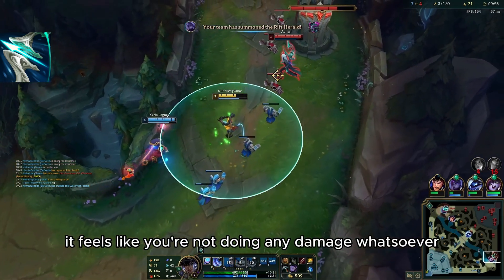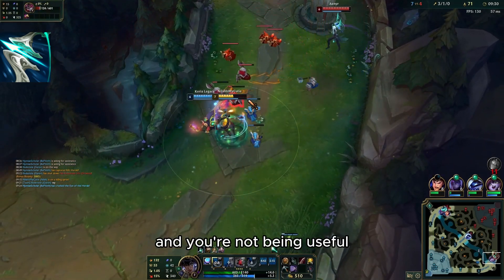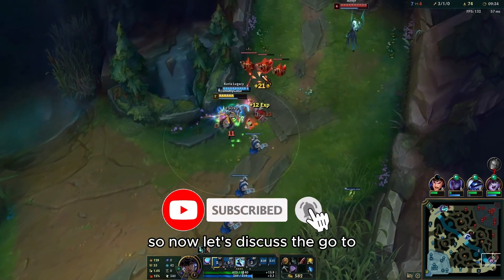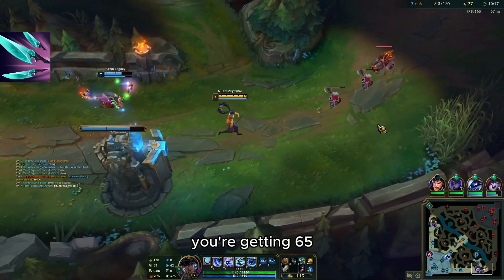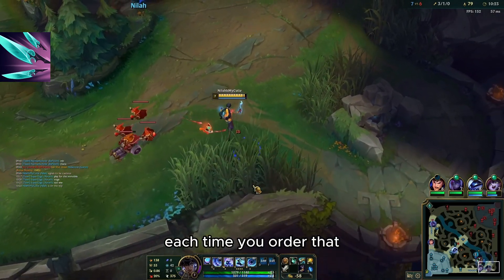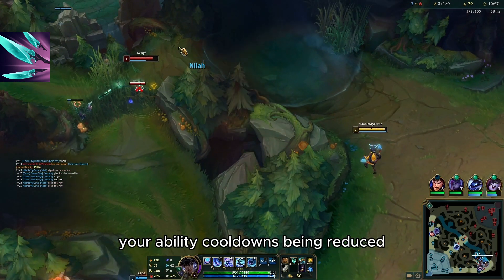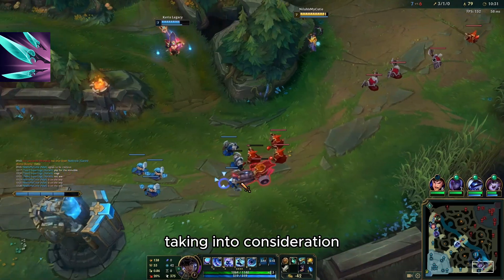If you're going Geoforce now, you're basically trolling — it feels like you're not doing any damage whatsoever. So now let's discuss the go-to: Navori. You're getting 65 AD, 20% crit, and the best part is that each time you auto attack, your ability cooldowns are reduced.